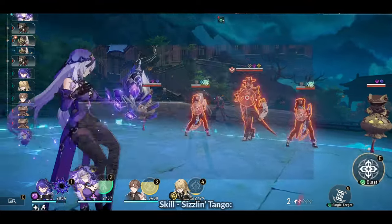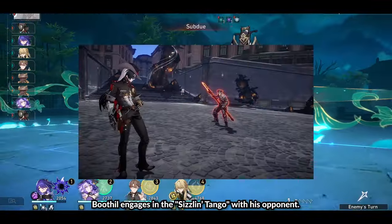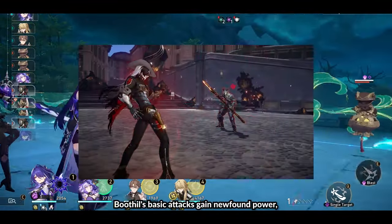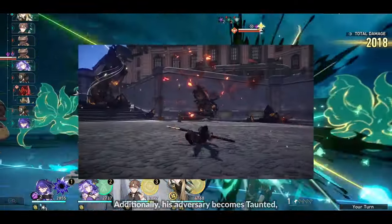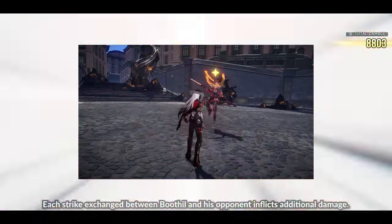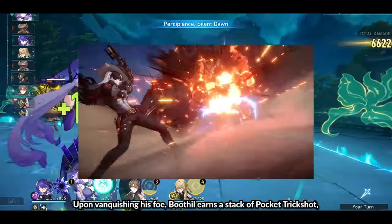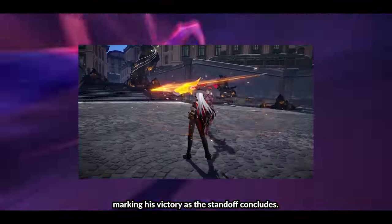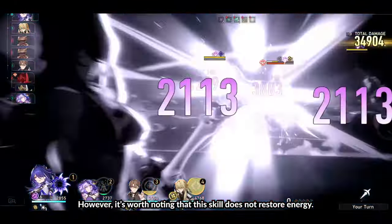Skill: Sizzlin' Tango. In a daring display of skill, Boothill engages in the Sizzlin' Tango with his opponent. During this intense combat, Boothill's basic attacks gain newfound power, but he must forgo his skill for two turns. Additionally, his adversary becomes taunted, drawing their attention to the Standoff. Each strike exchanged between Boothill and his opponent inflicts additional damage. Upon vanquishing his foe, Boothill earns a stack of Pocket Trickshot, marking his victory as the Standoff concludes. However, it's worth noting that this skill does not restore energy.